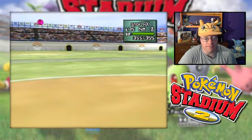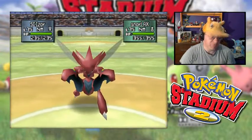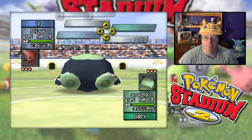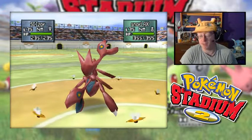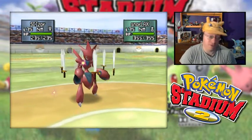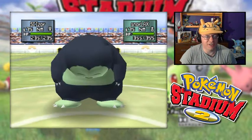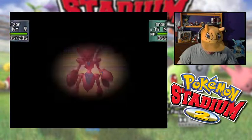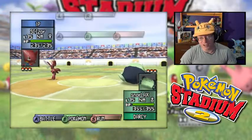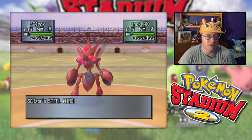We saw that Snorlax had Hyper Beam last time. We know we can resist it and go for some massive Swords Dances here. It has Blizzard as well — but would it have Fire Blast? It probably has Fire Blast. Let's wait for the Fire Blast. It's not that though. Based on how much luck went against us last episode, I'm going to say we're probably not going to land a single hit from here on out. But we're going to try our best — going with a Steel Wing right now.